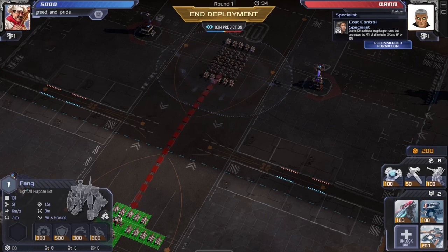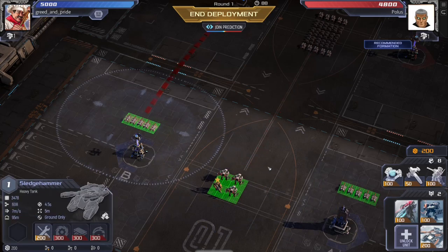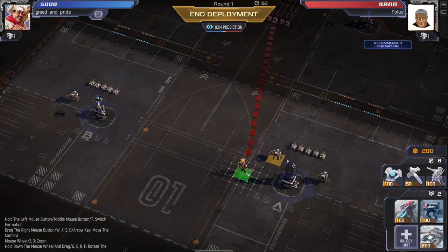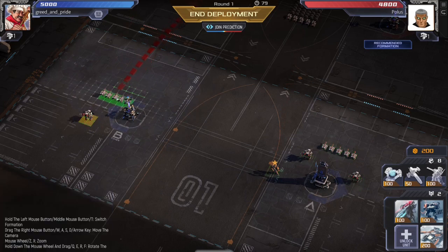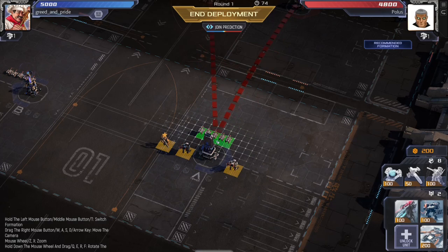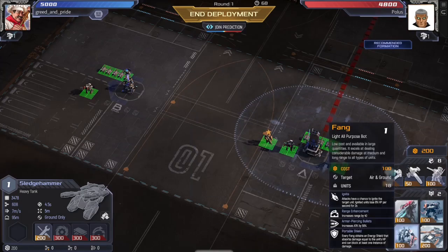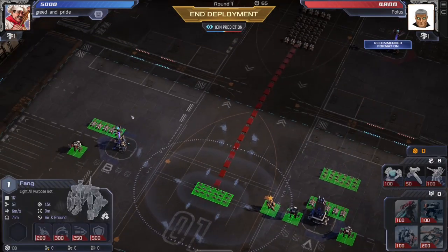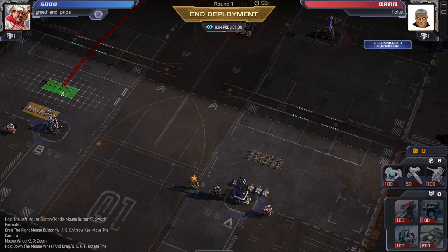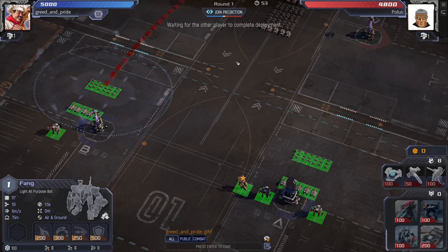Opponent has sledgehammers, arc lights, and is a cost control specialist. I like that matchup. Maybe move everything back — I like playing more back. Just some fangs up front, don't want to get too fancy with it. Just put some defensive fangs up front, give them shields. It's not rocket science. Throw out the good luck have fun and let's end this deployment.